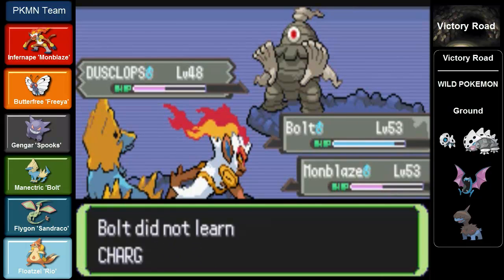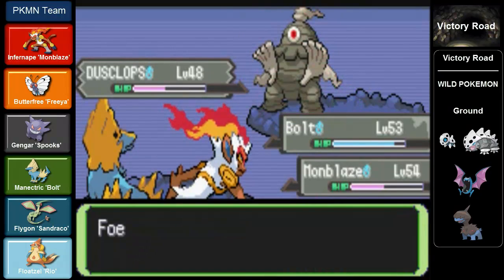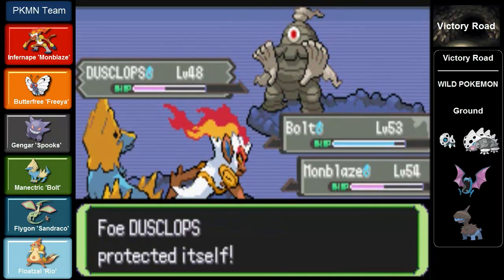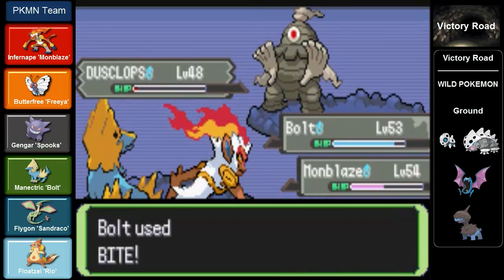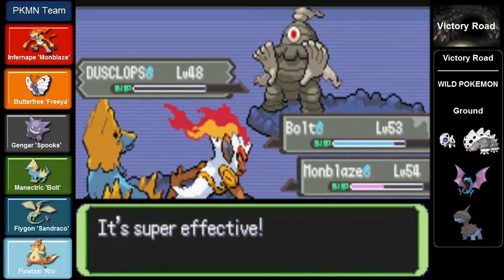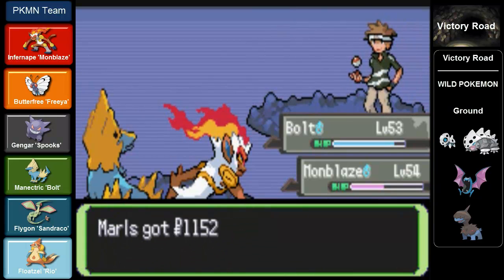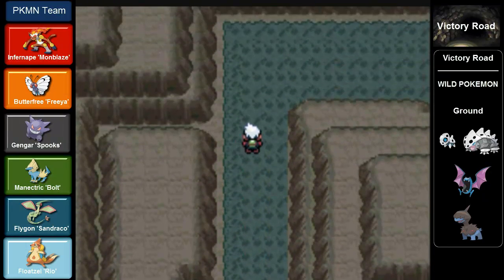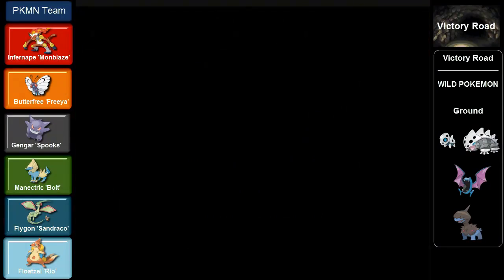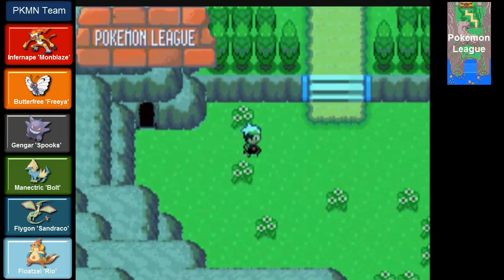Bolt's trying to learn Charge - not going to teach that move if it's only boosting the power of Electric type moves the next turn. And I don't get it - why is the NPC using Protect? You're outnumbered 5 to 1, mate. These two trainers are defeated - did you see that critical hit? That's the perfect counterattack right there. And those two trainers marked the end of Victory Road.